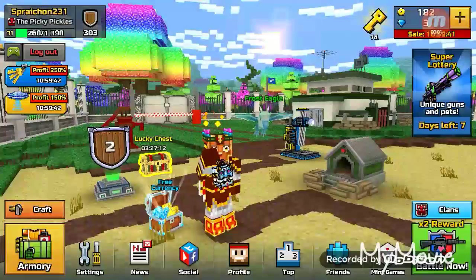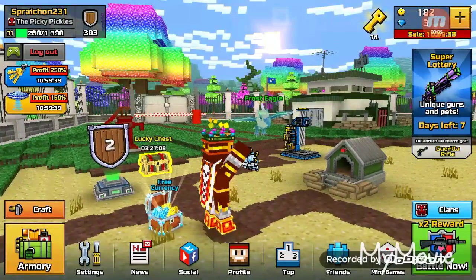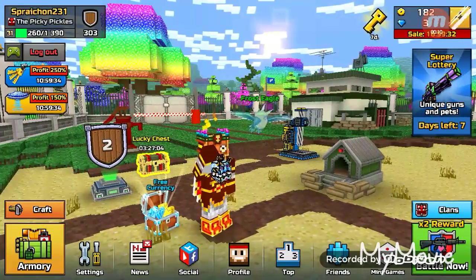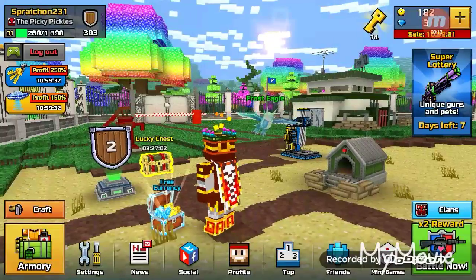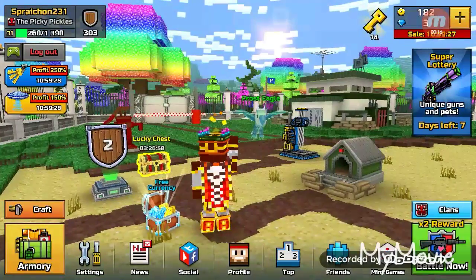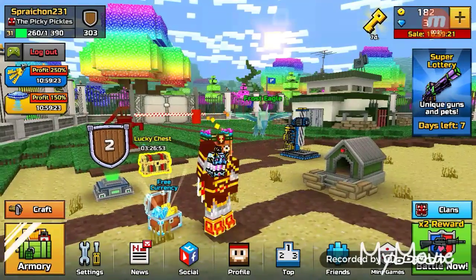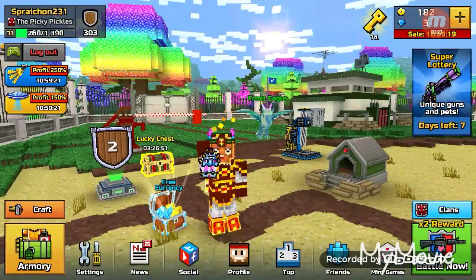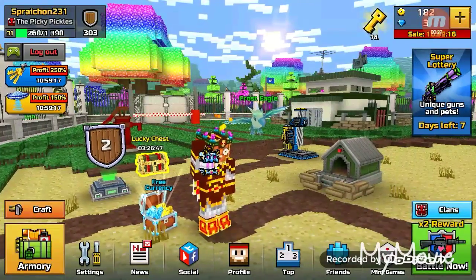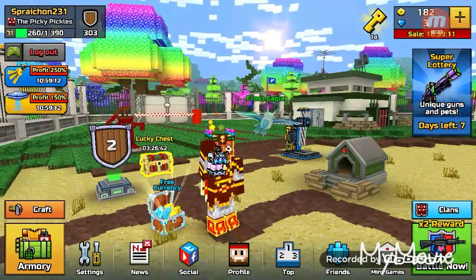My name is Sprite Knight, and today we are playing in the newest update of Pixel Gun as of this moment. Something awesome that has happened — we have a shield thing over there, we'll get to that later. What intrigues me the most is now you can have three pets in battle at once. Well, you can still have one pet, but you can switch between three different pets in one battle, and there are so many new pets.